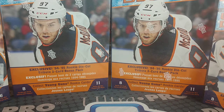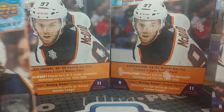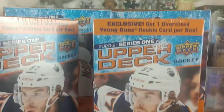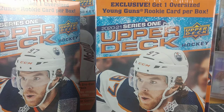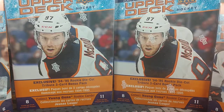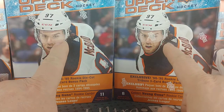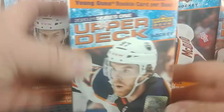What you typically find at Walmart — they have the collector's box and then their blaster box. It's a little bit bigger than a normal blaster because it contains an oversized jumbo young gun rookie card. You get one exclusive oversized young gun rookie card per box, so technically there should be two young guns in each of these. I'm curious compared to the ones I got from Target — with the blasters you get a single young gun — whether these also contain a regular single young gun in the packs.